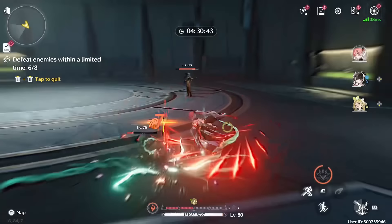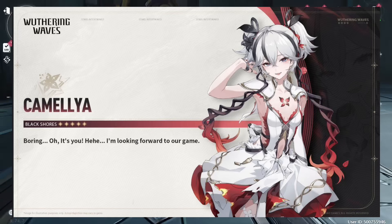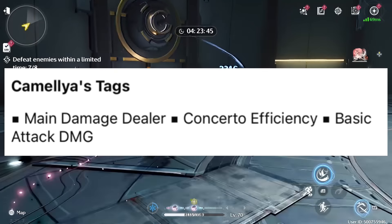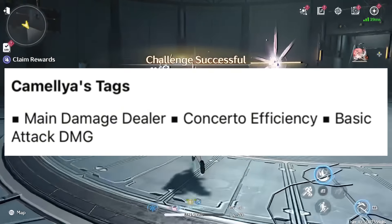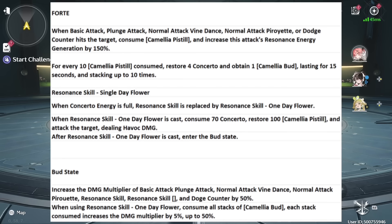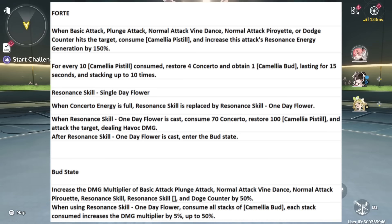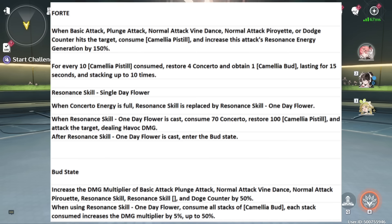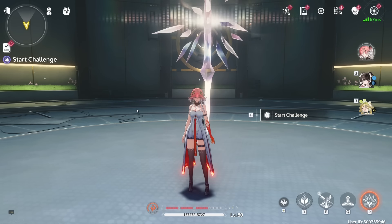Based on what we know of Camellia so far from her kit details, she is a Sword Havoc user, a main damage dealer mainly focusing on basic attack damage with fast concerto efficiency. I did previously make a full kit breakdown on Camellia's kit, but basically Camellia is looking like a very strong Havoc main DPS, with her forte giving her up to 100% extra damage to pretty much all her attacks, so we'll see how crazy that scales with her multipliers.